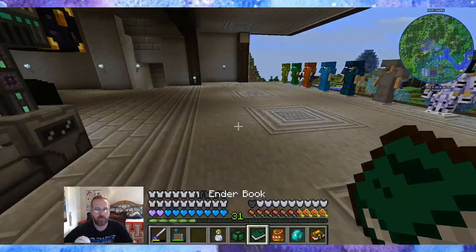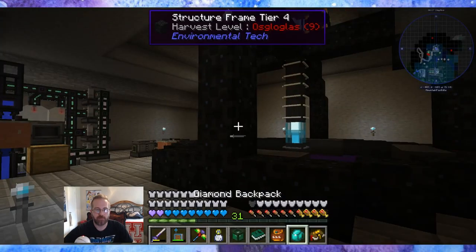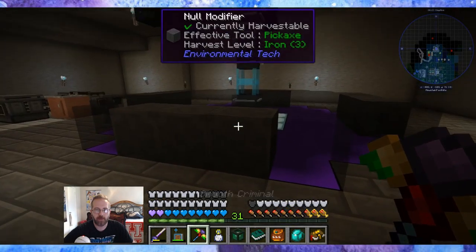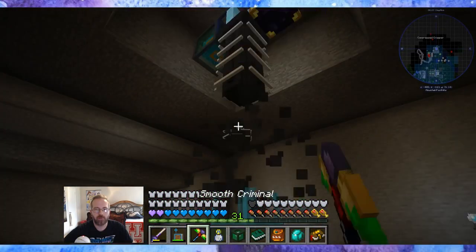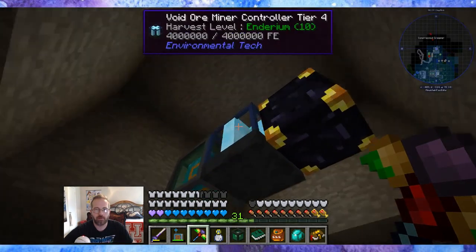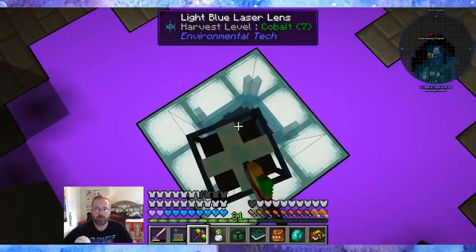This episode, let's upgrade the void ore miner from tier 4 to tier 5 — now we have the nether stars from killing the Wither that many times. Let's break this bad boy down: grab the laser cores, power, the ender chest — there we go.